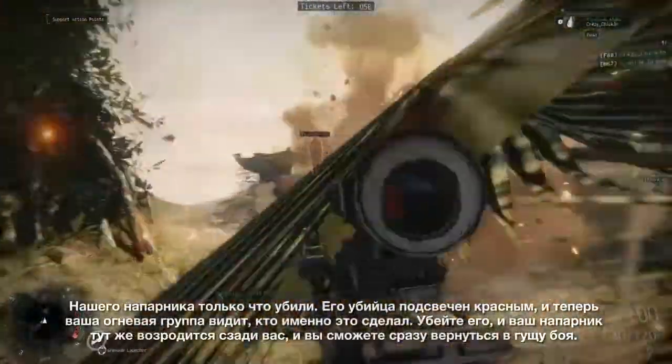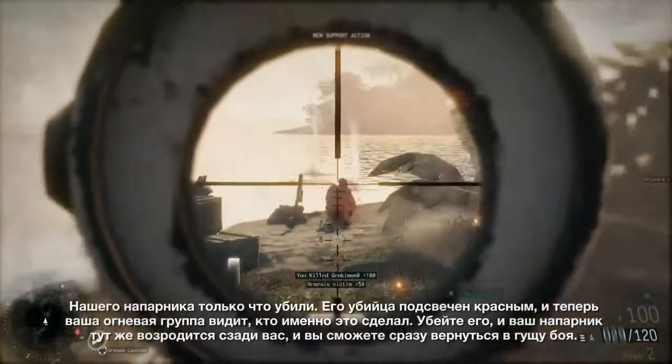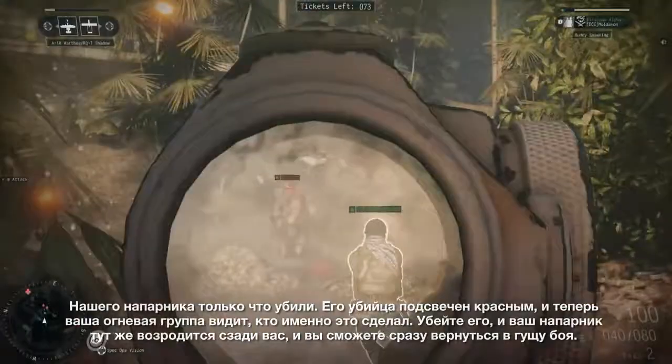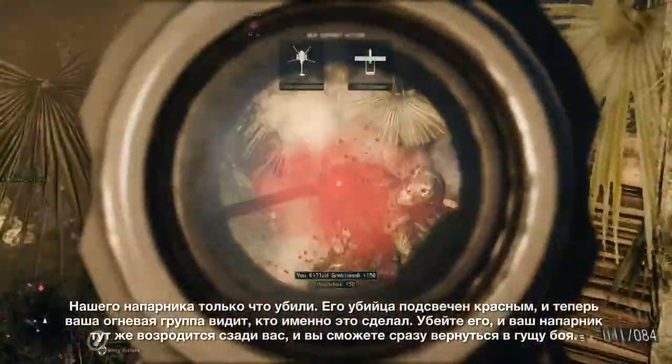Our buddy just got fragged. His aggressor is highlighted in red, and now you know who killed your buddy. A kill of the attacker will instantly respawn your fireteam buddy on your six, getting you back into the action faster than ever before.